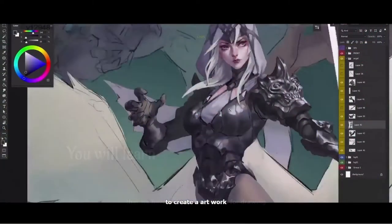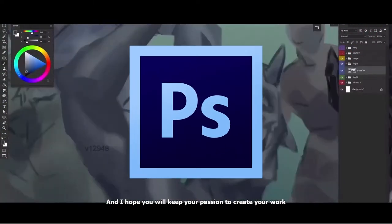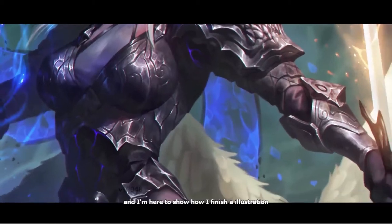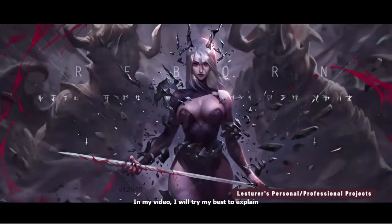This is a 19-hour video course for intermediate artists and the primary art software for the course is Photoshop. The instructor is XG Mist, an amazing artist based in Los Angeles, CA, who has worked for companies like Riot Games as a senior illustrator.